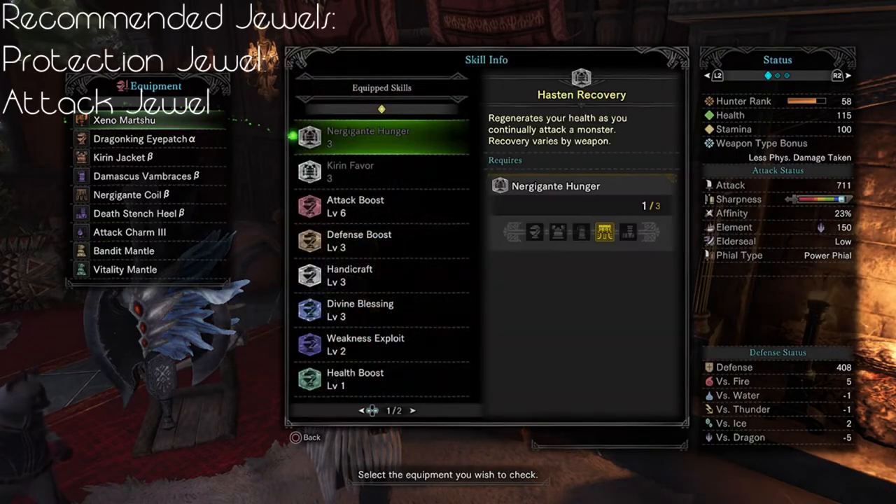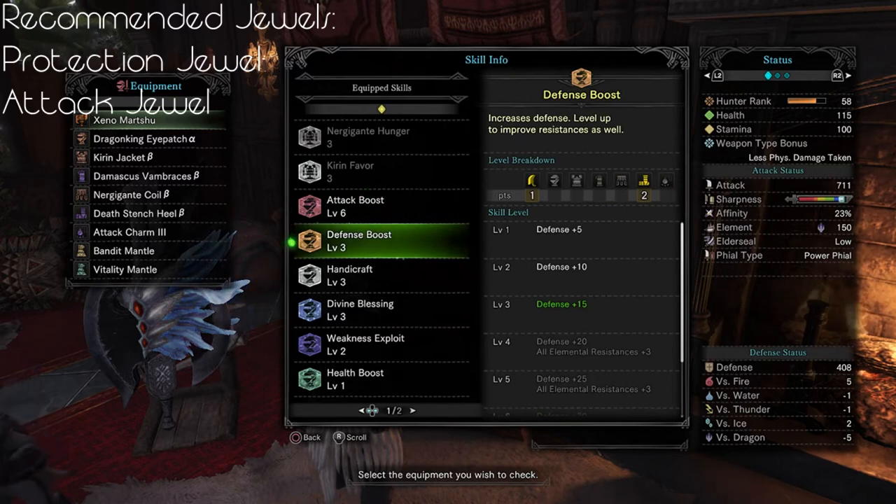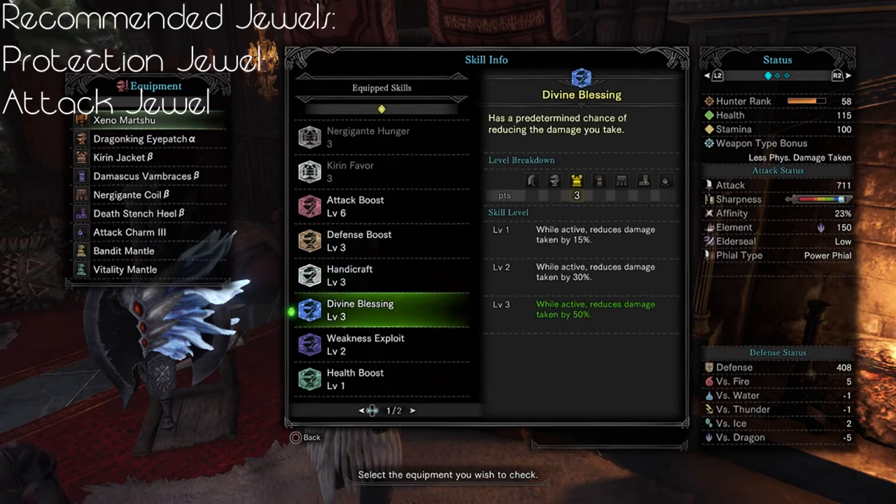As far as decorations go, I recommend at least 1 Protection Jewel and 1 Attack Jewel to build on the base stats for the gear. After that it really comes down to availability and preference on what other jewels you want to add based on what skills you want to have while out on a hunt.